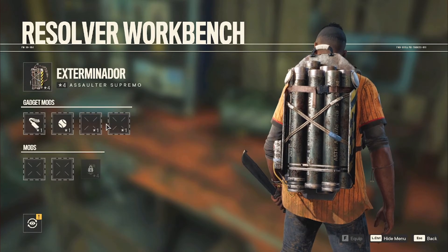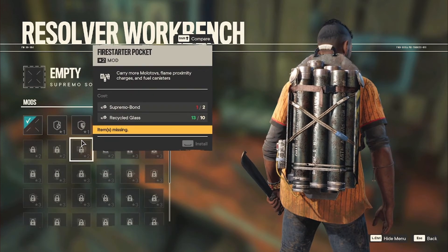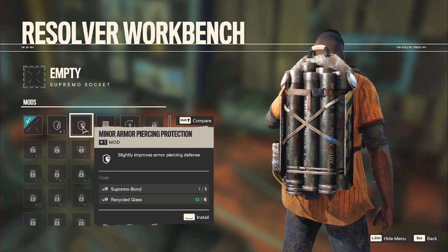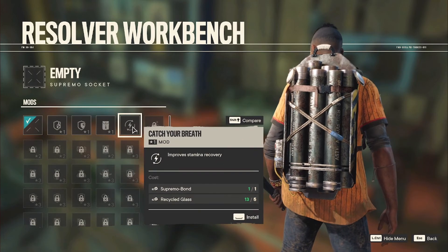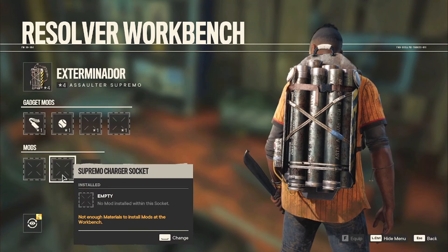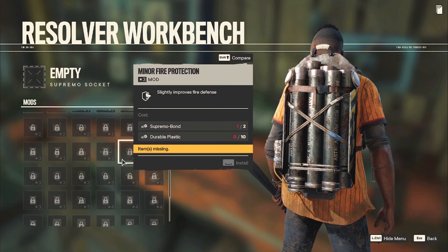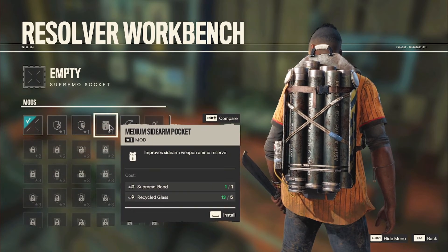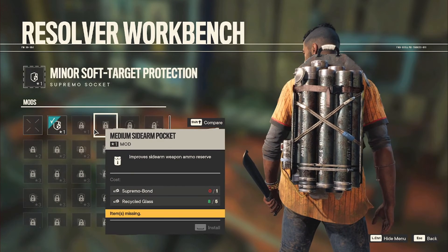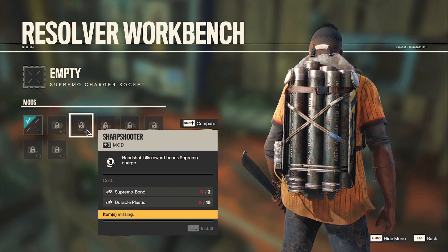Recently we have now just acquired a Supremo, which is basically a glorified rocket launcher. Alright, just checking out the gadgets here. Let's see within the Resolver Workbench some different gadgets we can put on this - definitely going to be useful later on. For now I think we're just going to rock the basic stuff and go from there. Let's check out this soft target thing, and it should be allowing me to kill people a lot easier.